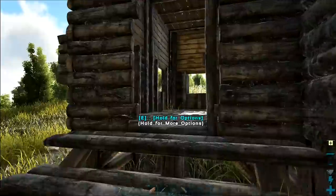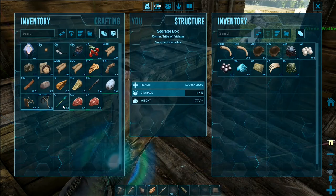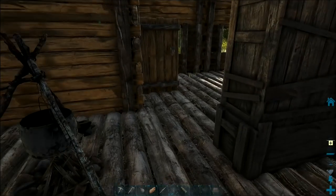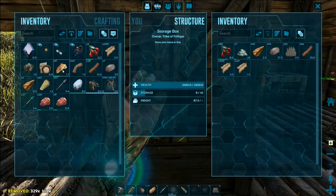Let's go run inside a minute. Have I got anything I want to leave behind? I got a couple of bits and pieces here. I've got some hides, but hides are really easy to get now.